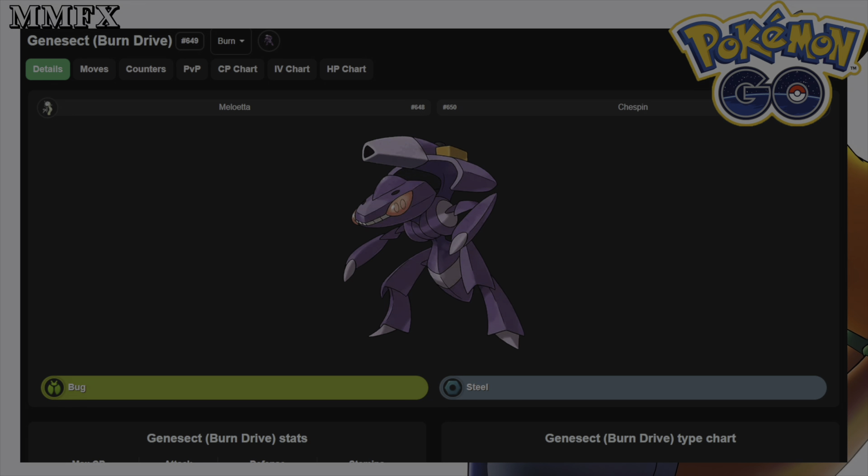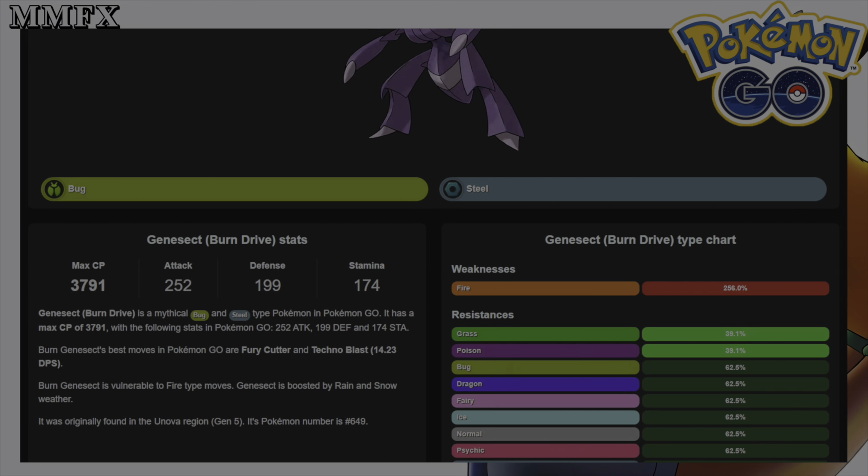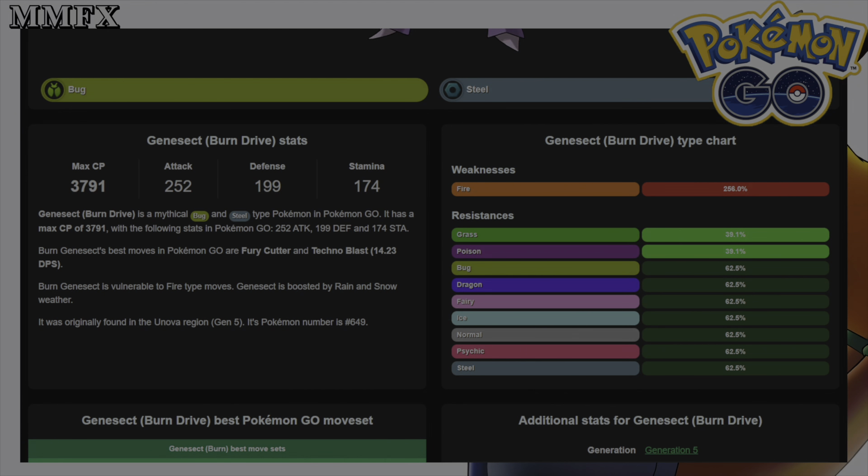Genesect is a Bug and Steel type with a max CP of 3791, an attack stat of 252, a defense stat of 199, and a stamina stat of 174. It has a huge fire weakness and nothing else, but has a lot of resistances - it resists double to Grass and Poison, with a single resistance to Bug, Dragon, Fairy, Ice, Normal, Psychic, and Steel.